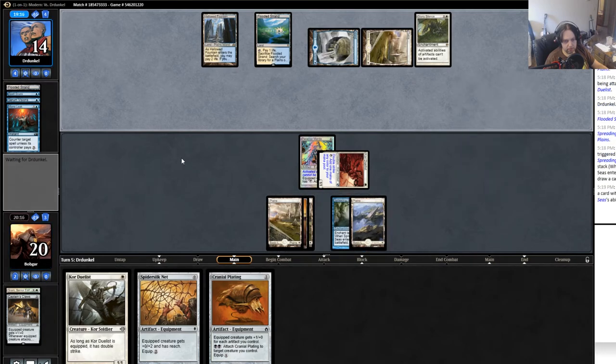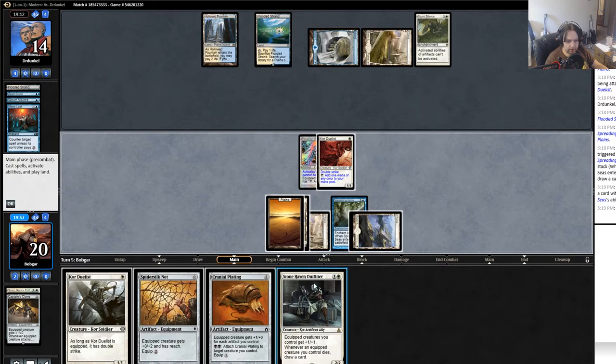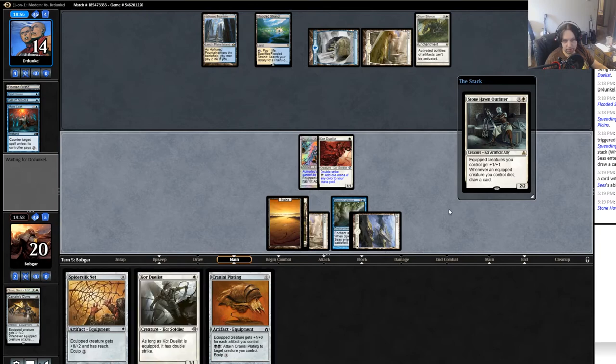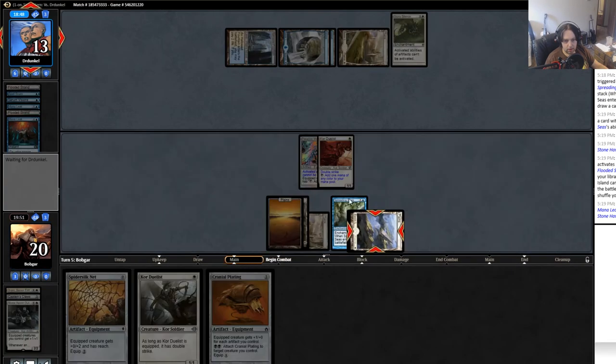I can no longer equip but I think I can still tap Paradise Mantle for mana. Spreading Seas — that's fine, it doesn't really do very much to me since most of my stuff is colorless, unless he Spreading Seas literally all four of my lands. I draw an interesting card — it would make my guy bigger and make it harder for him to wipe the board because I would get a draw off it. He Mana Leaks it and I won't bother paying. I swing in, he goes to 11.